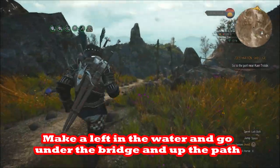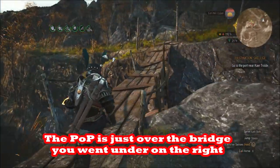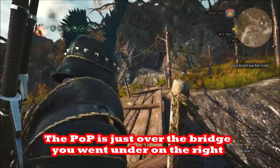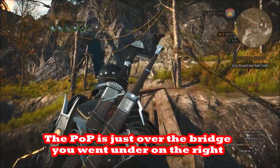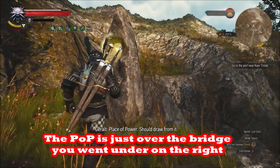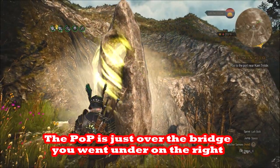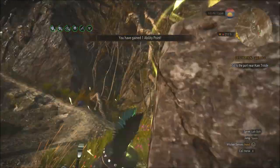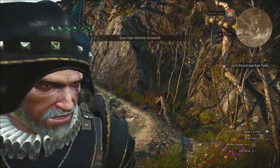Just across this bridge here is the Place of Power. There's also access to the top of Bald Mountain here, but there's nothing up there right now — you have to get to Act 2 and then you get to fight the boss up there, and there'll be some cool stuff that you want to loot. Don't forget the acorn, and eat the acorn when you get to Act 2, but it's not there now. So we got our Place of Power and we got our skill point.